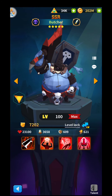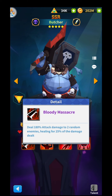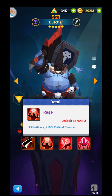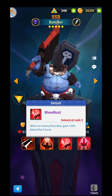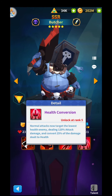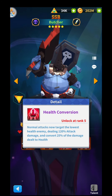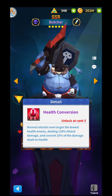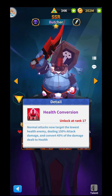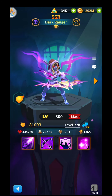Third place goes to the Butcher. Let's check out his skills. Bloody Massacre deals 180% attack damage to two random enemies, healing for 25% of the damage dealt. The second skill, Rage, gives 50% attack and 10% critical chance. The third, Blood Lust — when an enemy hero dies, gains 10% attack for five rounds. The last skill: normal attack now targets the lowest health enemy dealing 120% attack damage, converting 25% of the damage dealt to health. After leveling him up, your skills will get improved, so let's check out the improved skills before making a final decision.